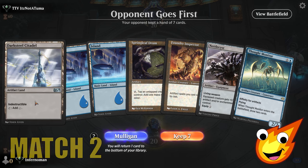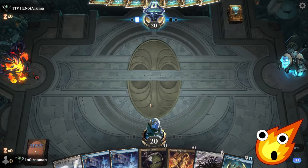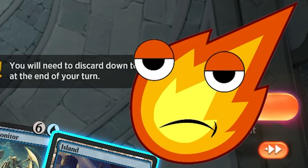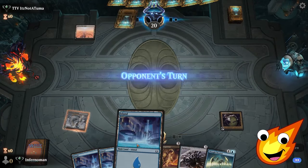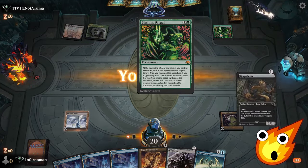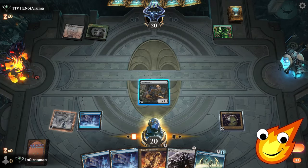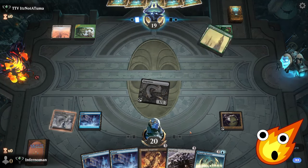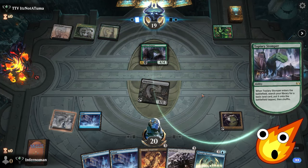Let's see if Blue Steel is the real deal. We have Darksteel Citadel, some islands, and ways of cheating things into play. Our opponent is playing Field of the Dead already — we're in for a jolly good time. Let's push down our artifacts and see how fast we can do this. Clocks are going to be against us. They play Birthing Ritual — a hydra. Island, Gingerbrute — we go swinging, hitting them down to 19. The good news is we're speeding up the clock, but then Topiary Stomper comes — they're getting their ramp on. A matter of who is faster.